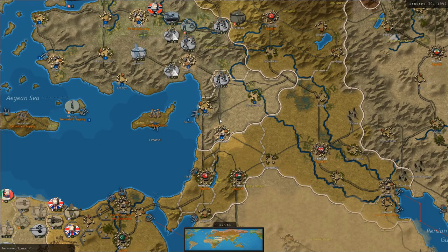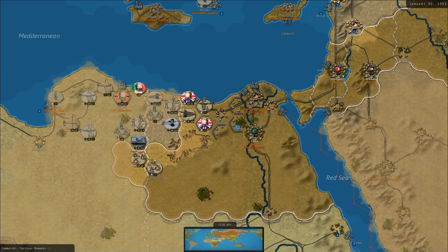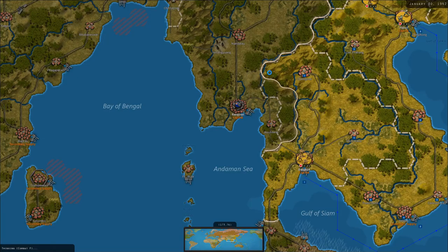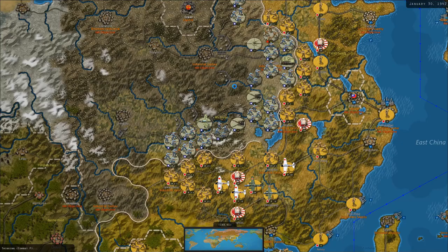Strategic bombing in Aleppo and Damascus — well, I'll take it. Holy cow. This really starts getting absurd though — like two and three damage from an artillery.